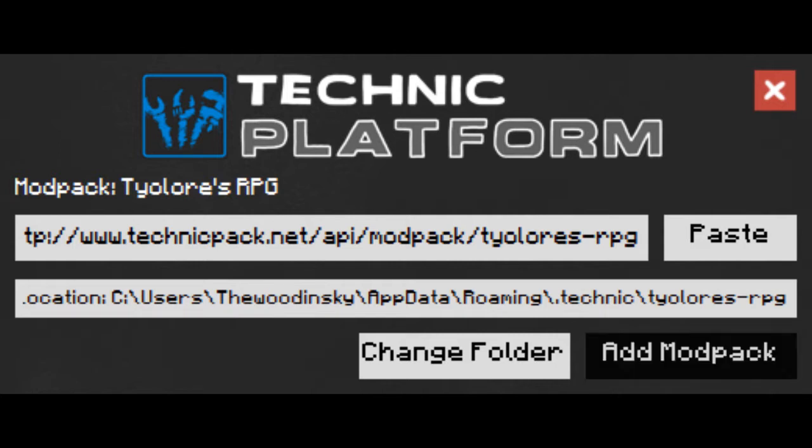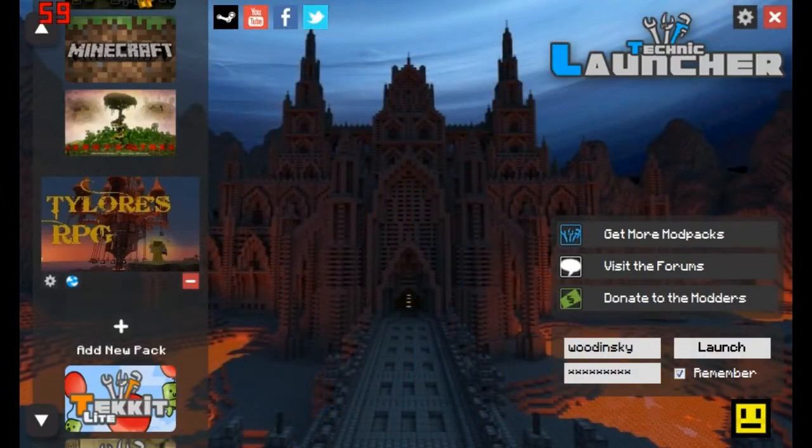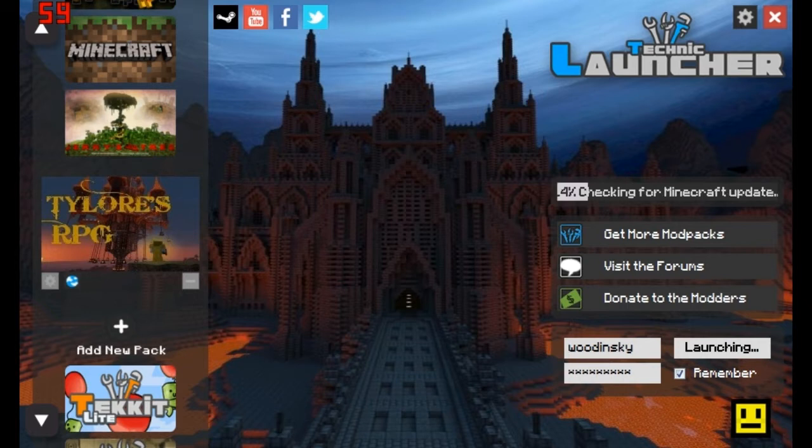Click that and now if you click launch, it will launch and it will download it — as you can see over here you probably can't see my mouse cursor but it's on the right hand side. You can see that it's starting to download all of the stuff from the website. It's that easy to do mod packs on this. It's so simple and it's really cool because there are so many different mod packs you can do and it's really easy to play modded Minecraft.